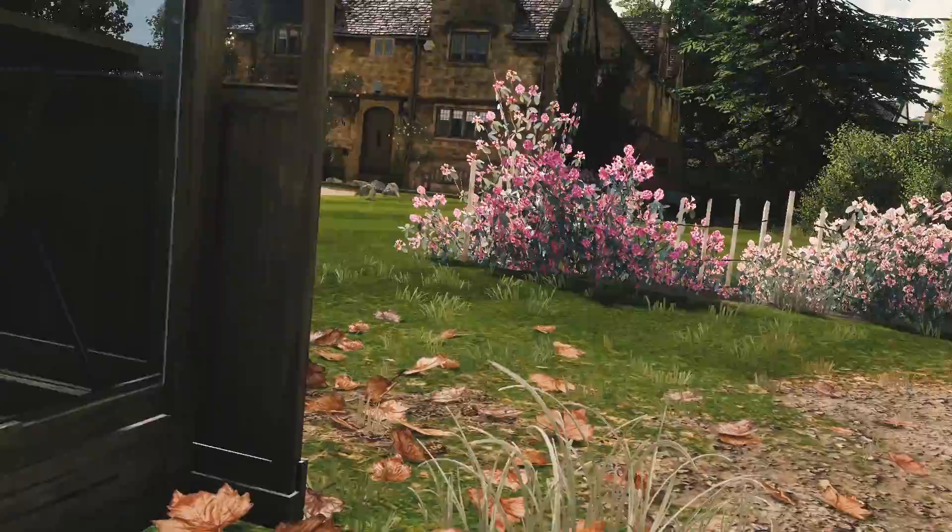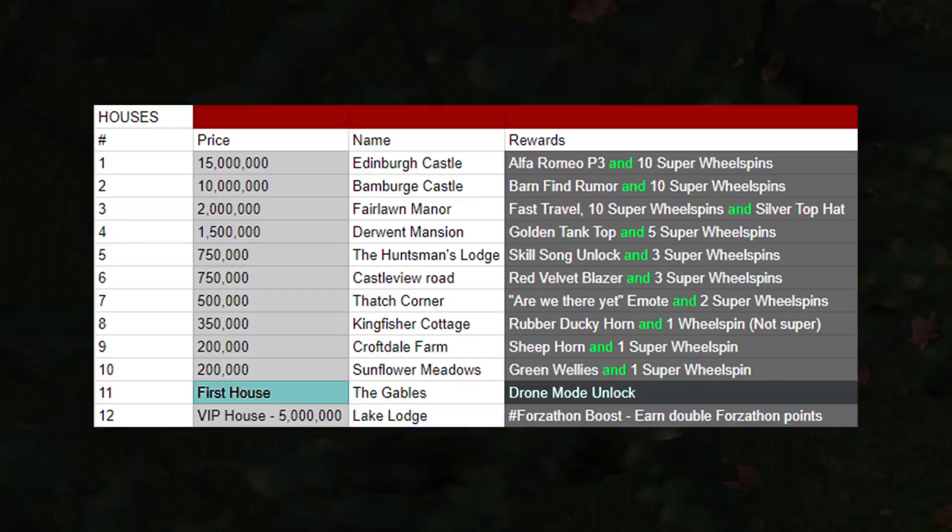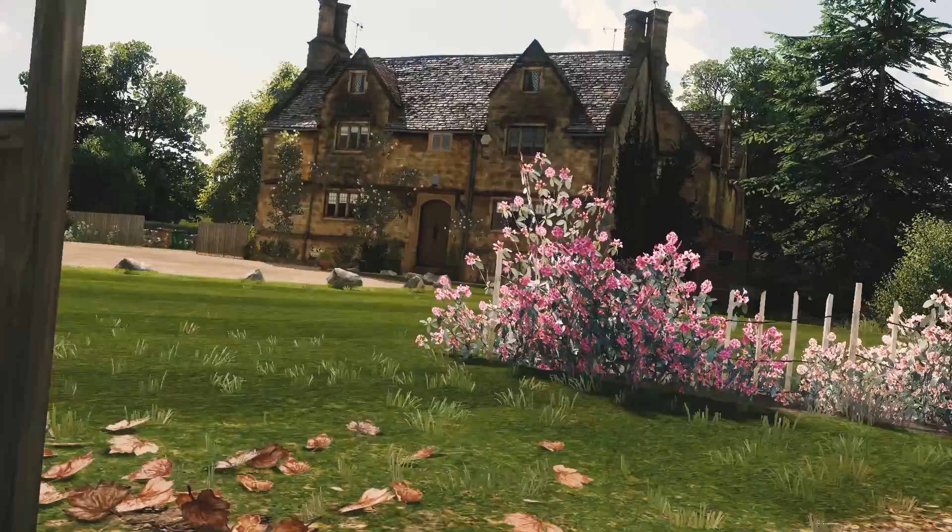What's going on guys, in this video I'll be showing you all 12 locations that you can own as homes inside the base game of Forza Horizon 4, which means anything after launch today will not be included. So let's start from the very beginning where you earn your very first home by completing the very first Horizon Story mission with the Bugatti Chiron.